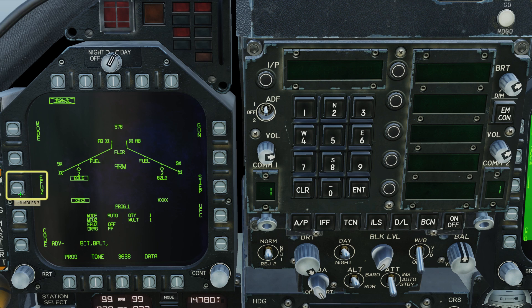Set your electronic fuse. Delay 1 is good for bunkers and hardened targets. We're attacking a warehouse though, so we'll go for instantaneous.